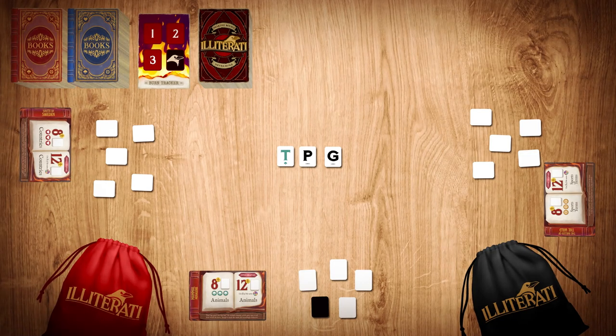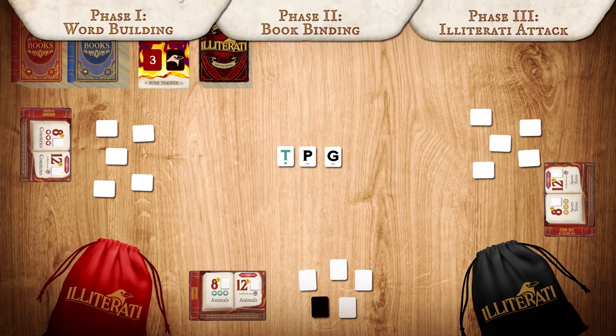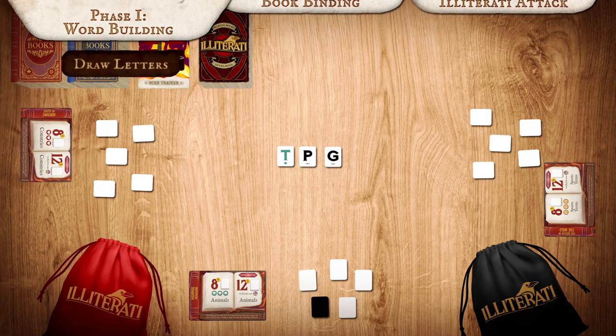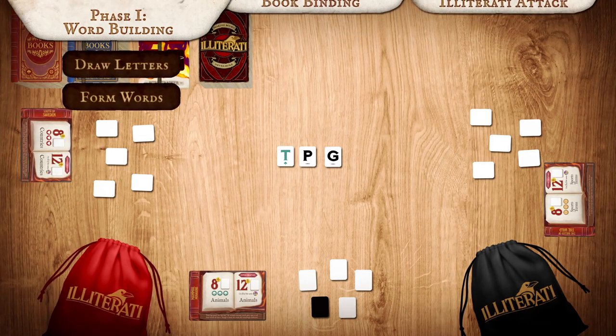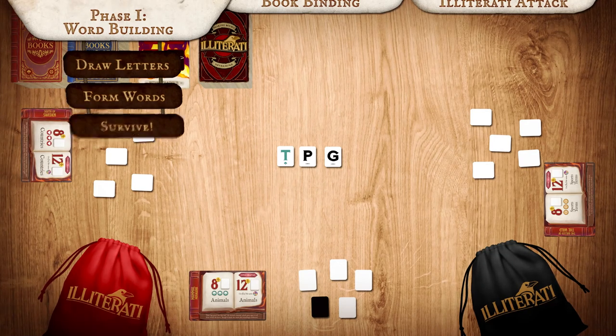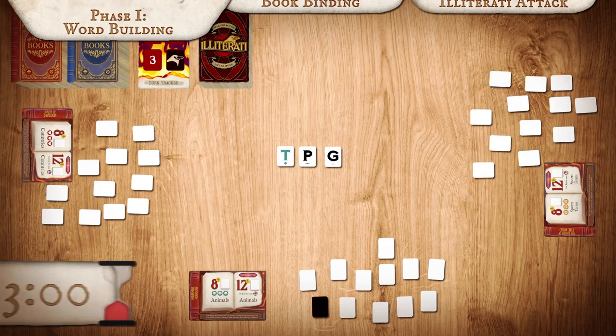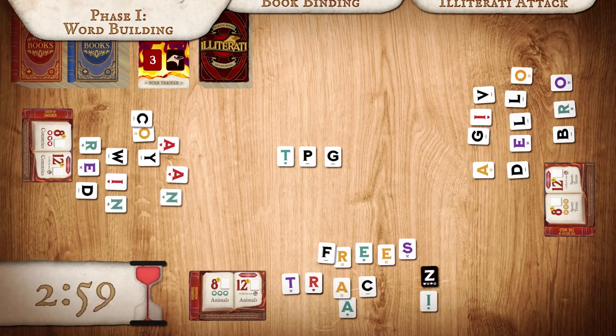You're now ready to play Illiterati! Each round is played in three phases. The first phase is word building. You and your team will draw new letters, form words, and most importantly, survive! To begin, each player draws seven tiles. Once everyone has their tiles, start the timer and begin forming words.